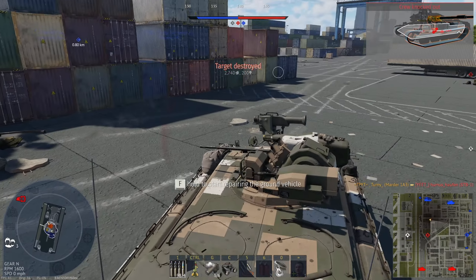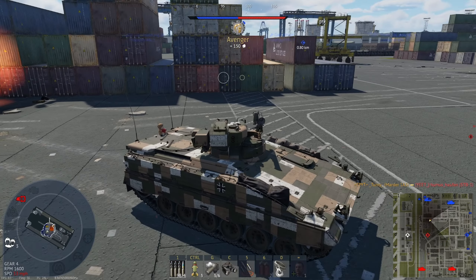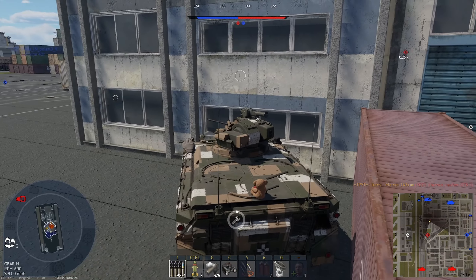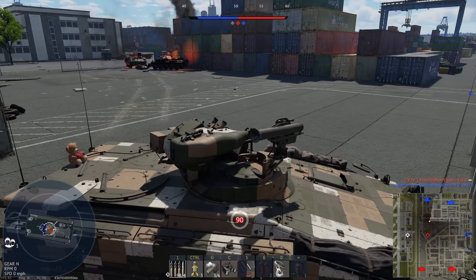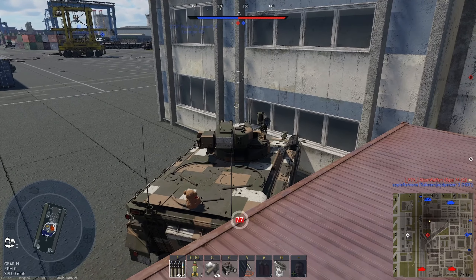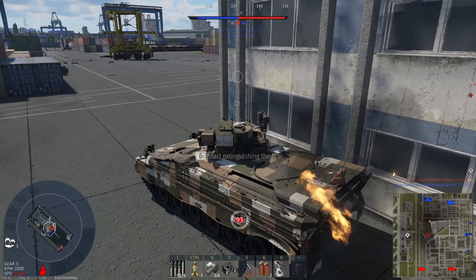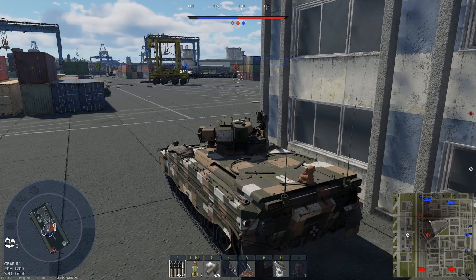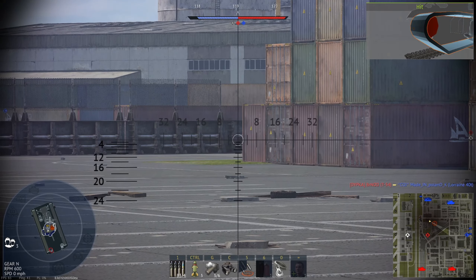Lesson learned — all this time I've been making mistakes with Type 74s and STBs. I've been shooting them below the track, but it turns out that below the track is where they actually have the most armor. You've got to shoot them on the little angled plate on the side. How about we keep you there for now.